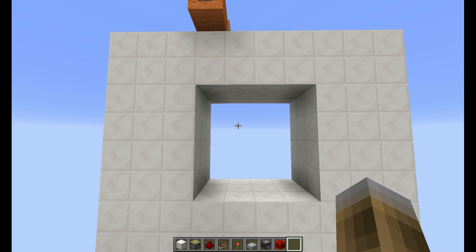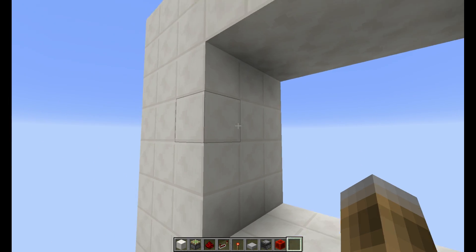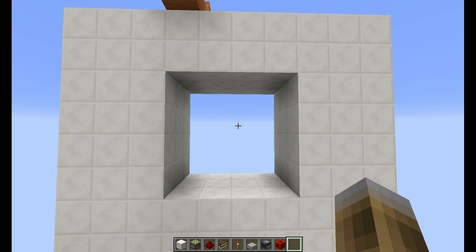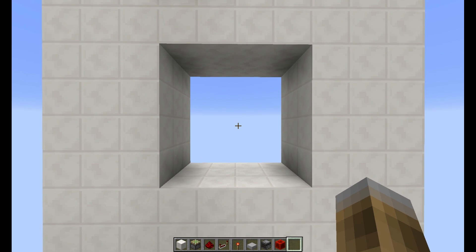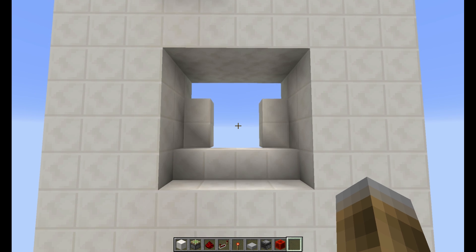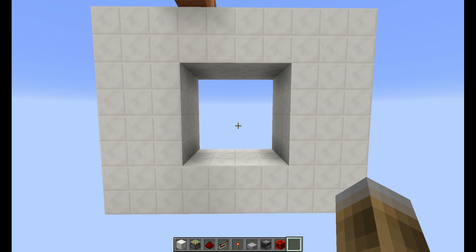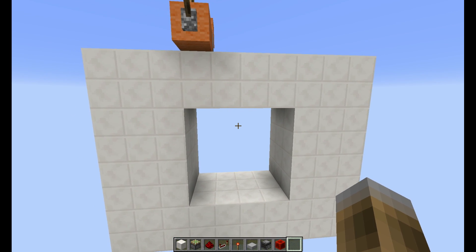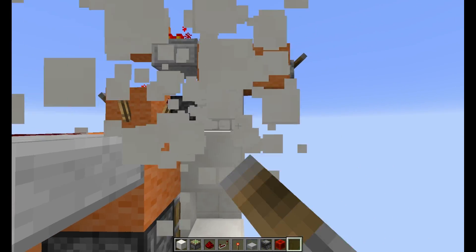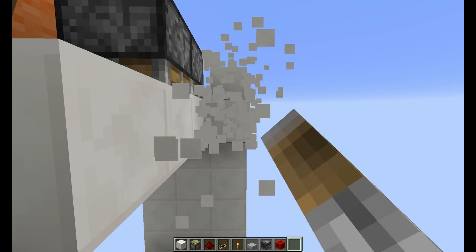Hello everyone, welcome to a new video. Today I have for you a seamless 4x4 vault door, and it is very compact — in fact it is not really possible to make it any smaller. Let's proceed in action — bam, pretty fast. It does not have the most beautiful animation in the world, but trust me guys, it is amazingly compact. So let's just get rid of this wall right here so you can see how ridiculously small this is.